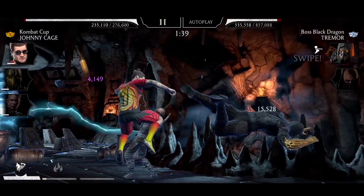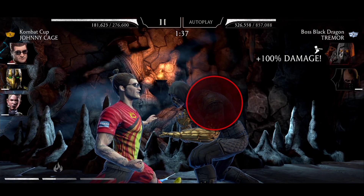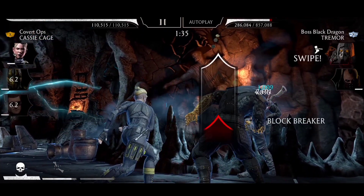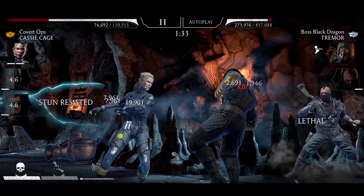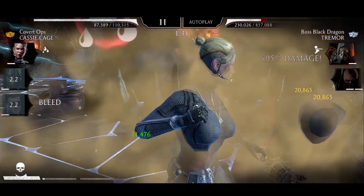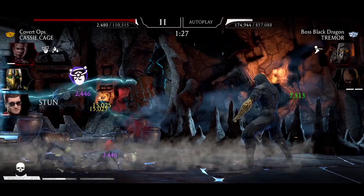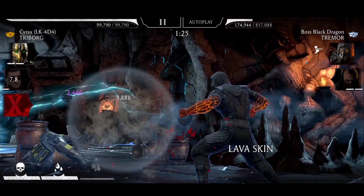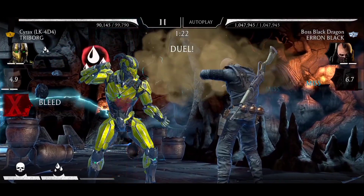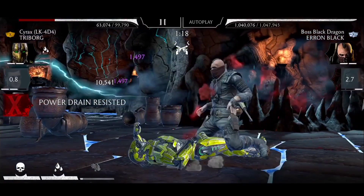The only problem with snaring the realm boss is that Aaron Black keeps shooting every 12 seconds. Tagging in with Cassie. Special two — I need to cripple this guy. No cripple, no problem. My Cassie is dead. I can't tag out because of the passive.